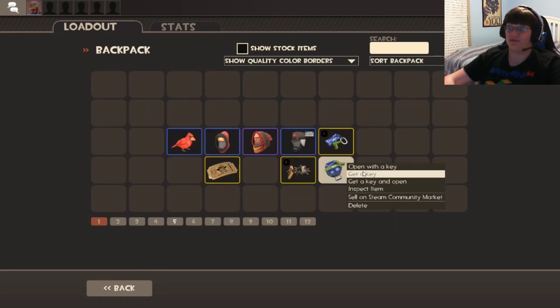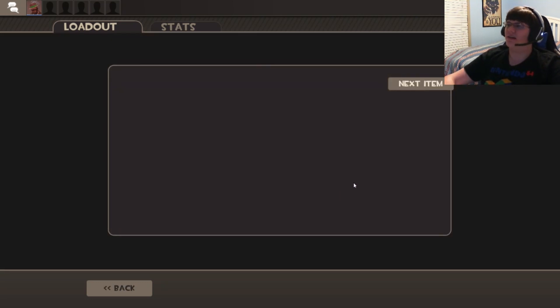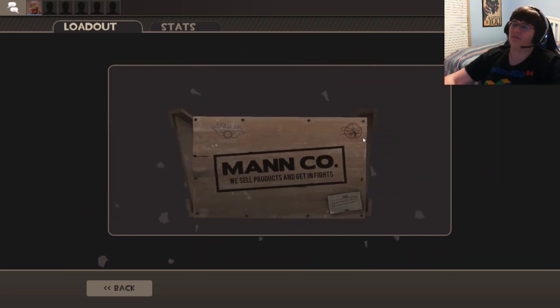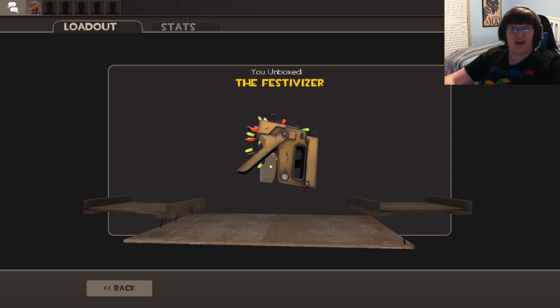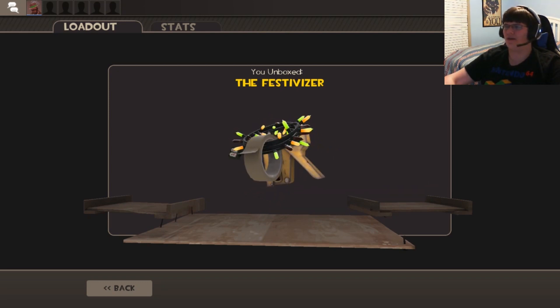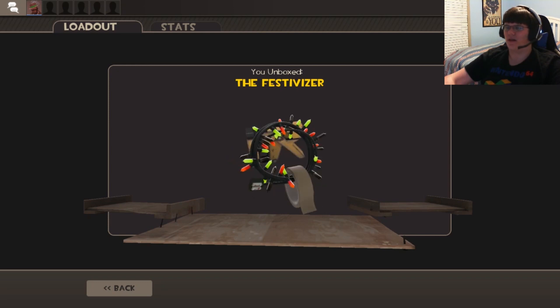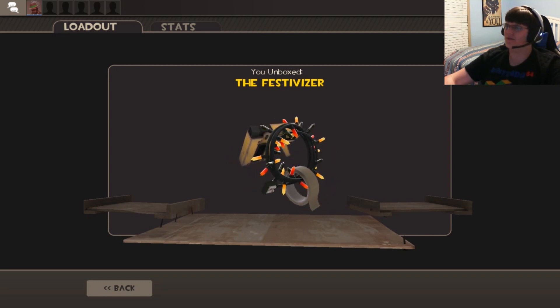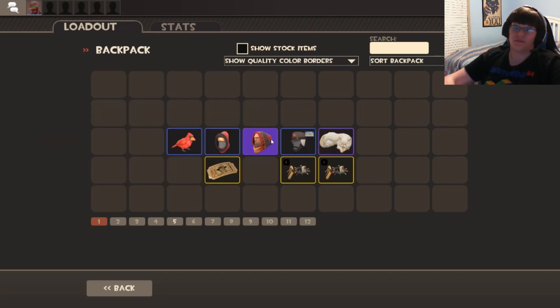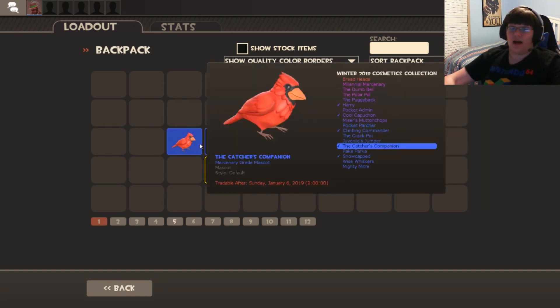Last one — open with a key, let's see what we get. We already have two items. A cat — I'm not a big cat person, but I wonder who this goes with. Another Festivizer, cool! This would be cool for the Engineer to wear — kind of like something he wears, with duct tape, a staple gun, plus some Christmas lights. You can even see the battery. That's kind of cool. Also a strange snow-capped — it's a strange one and it has a counter on it, four points.